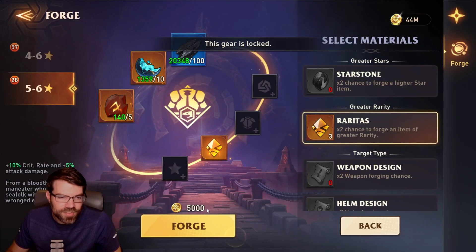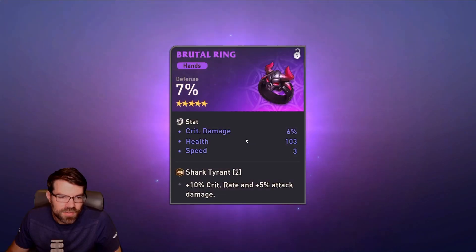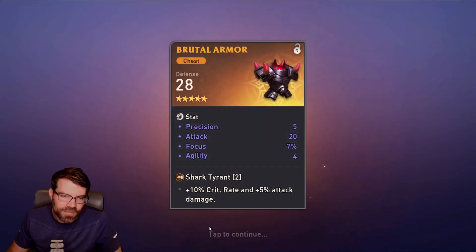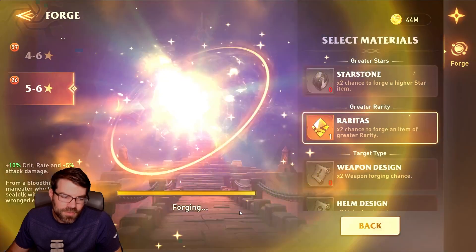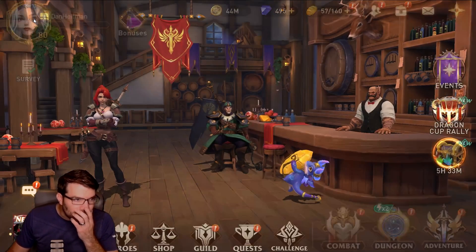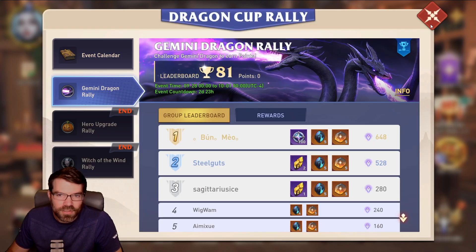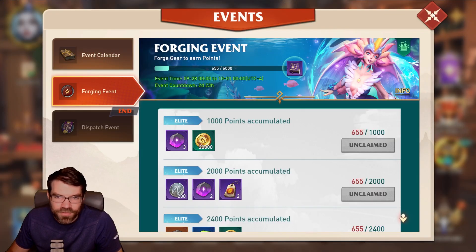Attack and crit damage — at least we got two stats there. Defense — very niche, defense damage dealer I guess. We'll maybe save that one day. Here's a legendary, but it's a 5 star. Damn. Focus, agility, precision. Last one with the currency. So I only crafted like 10 pieces — I'm curious how much that did towards the event. Gemini Rally — okay, we're gonna do some Gemini. 655 points. Let's go back in there.